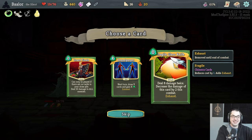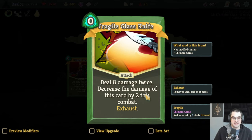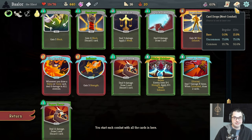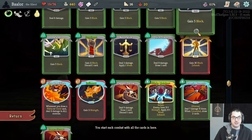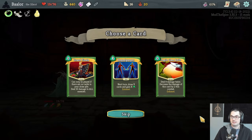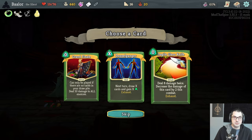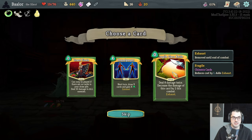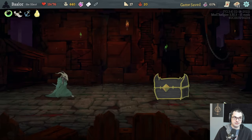We get a fragile glass knife — deal eight damage twice, decrease the damage of this card by two this combat, exhaust. It's a glass knife that instead of decreasing the damage just breaks, and in return you get it at zero cost, which is pretty cool and it works with wrist blade too. Doppelganger has a fun interaction with the malaise that could be very strong, but 16 for zero is really good for act two here. I have strength to make this double attack even better — I'm going to take the glass knife.